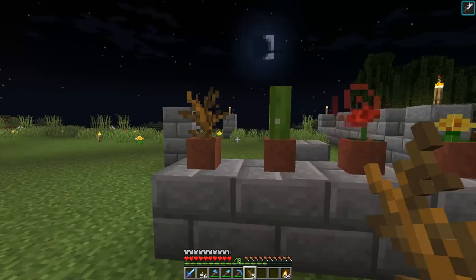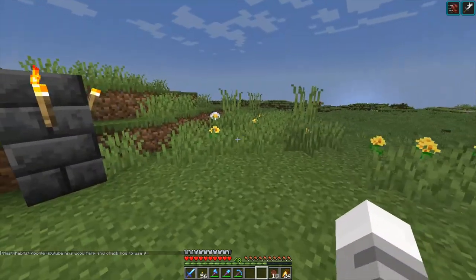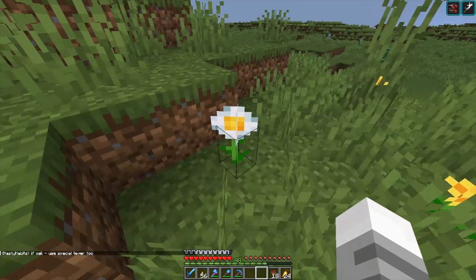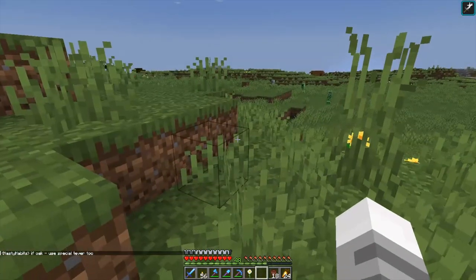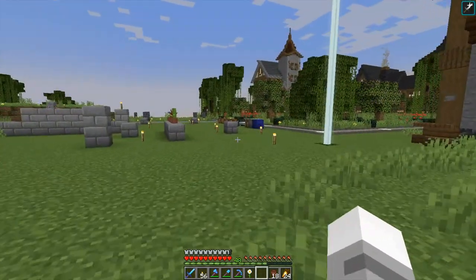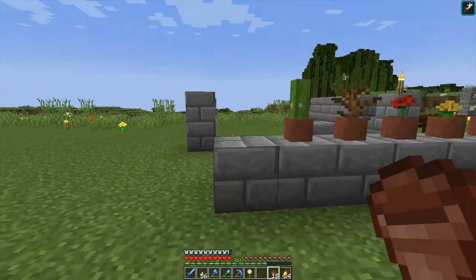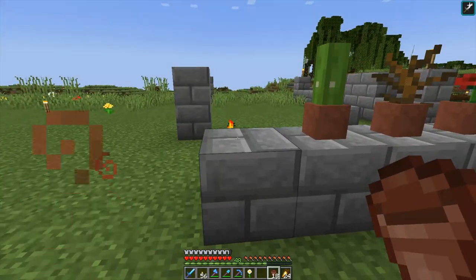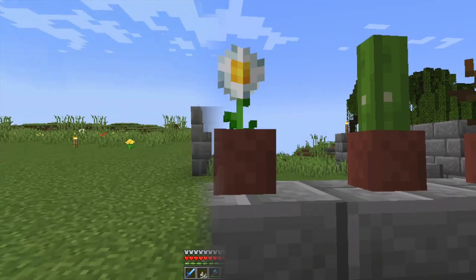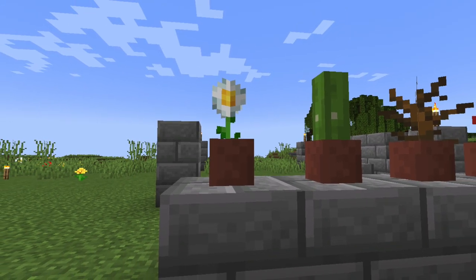We're gonna save these for later, and what we're gonna do today is get one of the flowers that are around here — and that is the daisy. We'll pick this up and get it back in our little line over here. There we go — we get our daisy in the flower pot. Now let's get over to Procreate.